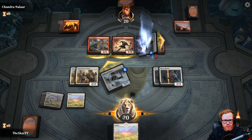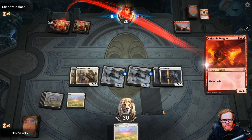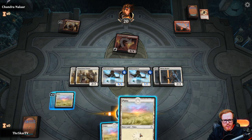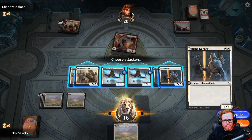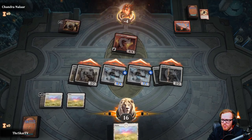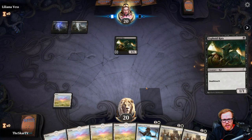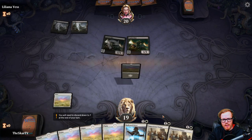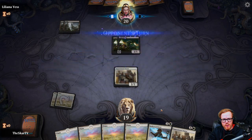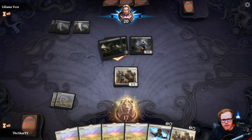They decide to double block, which I don't have trample to deal with, but that leaves them open for an attack. They do have a four-four flyer with haste, but I think that actually leaves them dead on board — that's about 23 or 24 damage. Next game looks like they're running a lot of deathtouch creatures, so I can't really block into the rats; I'll just have to take the pings and be careful about my attacks since they have deathtouch. If they don't swing aggressively, that's going to be tough.